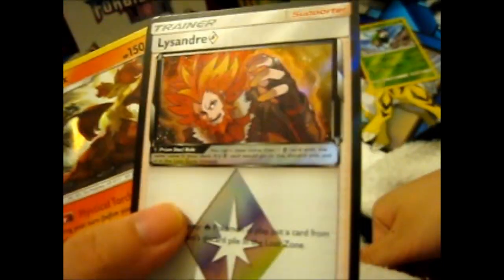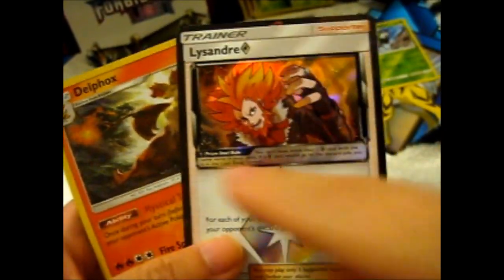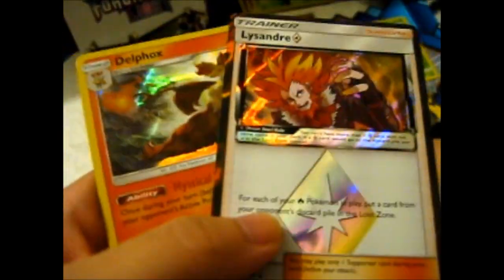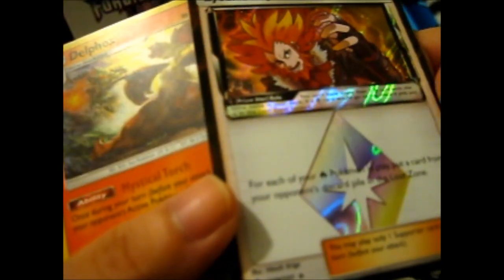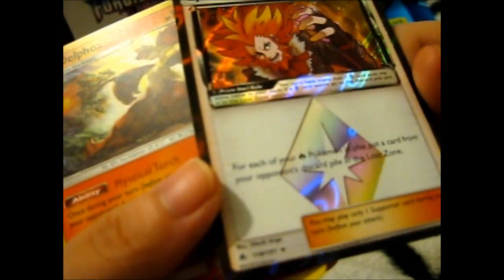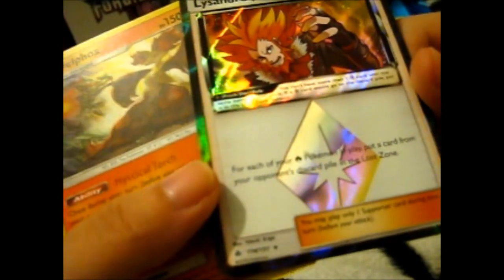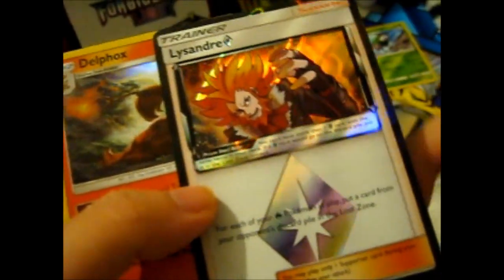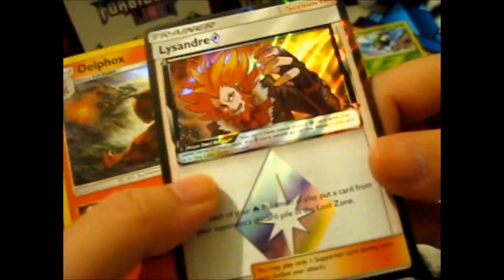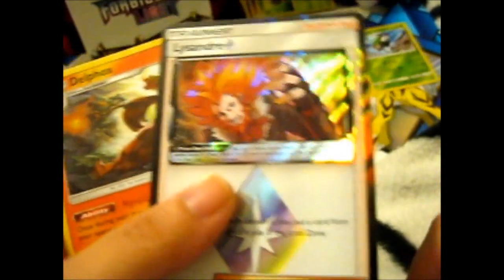So, a Lysander. That would be quite funny if they actually had a Pyroar holo right there, because Pyroar is basically his Pokémon, or one of his main Pokémon. For each of your fire Pokémon in play, put a card from your opponent's discard pile in the Lost Zone. So that's useful if they had a really good GX or whatever, and down it goes — out of play. That's awesome.